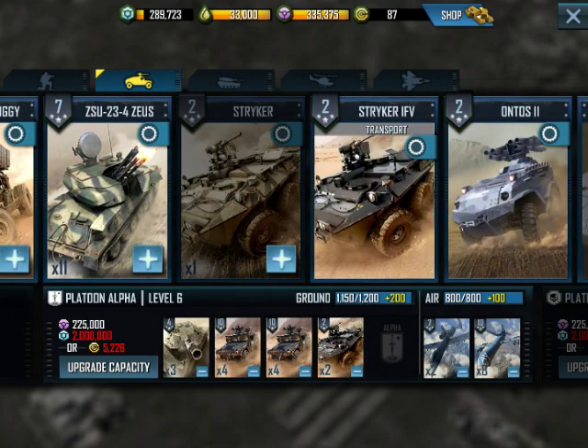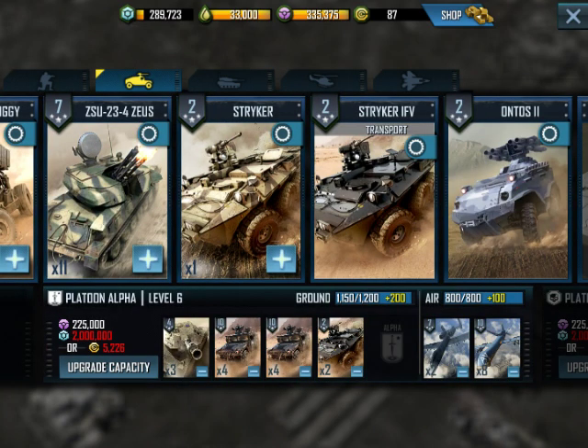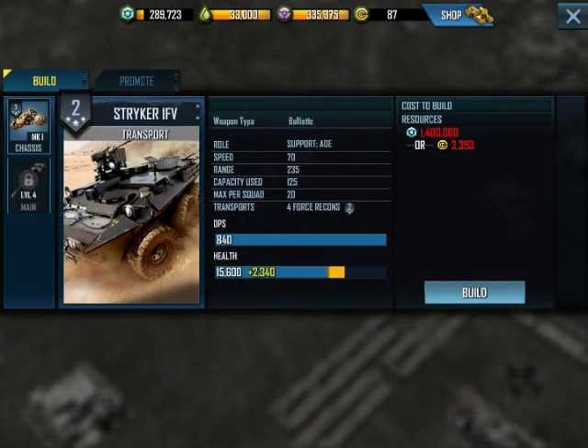If you look at the regular Stryker, it costs 450,000 to build, which may seem like a lot, but at my level I get almost 300,000 a day just from my producers, so I just have to attack a couple bases and I can build one. The Stryker IFV costs 1.4 million — it is ridiculously, stupidly expensive. It's almost too expensive — no, it is too expensive for me to really use it. There's so much else I could use 1.4 million metal on: base defenses, structure upgrades, other unit upgrades. So really these Stryker IFVs are even out of reach for me.